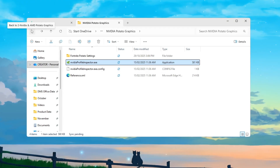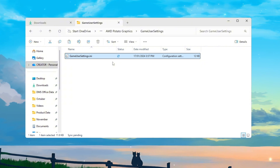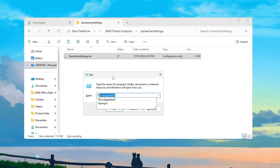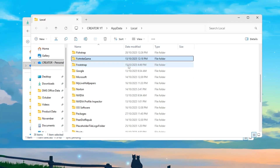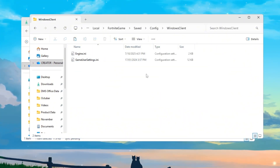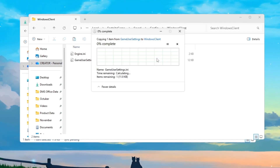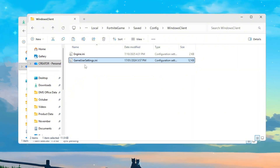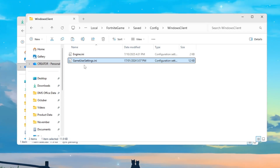If you have an AMD or Intel GPU, open the folder named 'AMD graphics.' Find the file called gameusersettings.ini and copy it. Press Windows + R, type %localappdata%, and press Enter. Navigate to: Fortnite Game > Saved > Config > WindowsClient. Right-click inside the folder, choose Paste, then select 'Replace the file in the destination.' This replaces your old settings with a super-optimized configuration that turns off grass, shadows, and other heavy effects, making Fortnite much faster and smoother on weaker PCs.